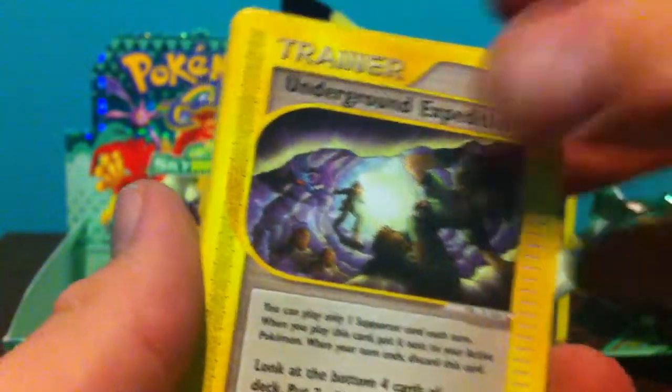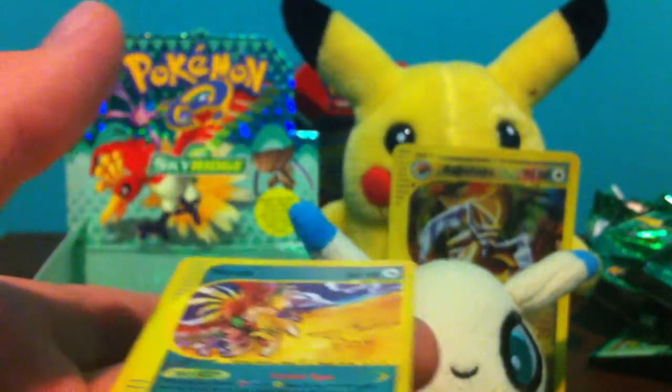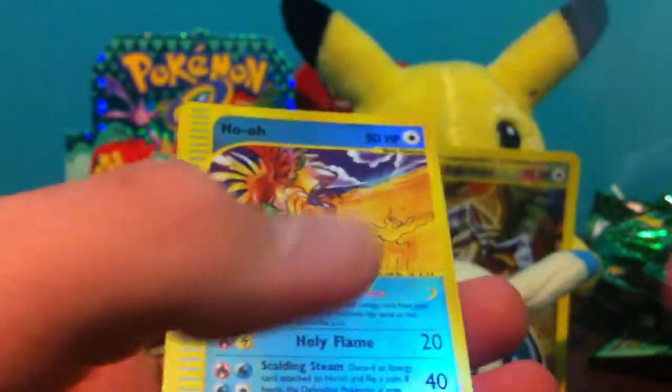Wigglytuff and Underground Expedition. Is that Wigglytuff from Rare? Really clumsy. There's Steelix Hollow. Come on, slide, work with me. And another crystal — that can't be right — Crystal Hollow Reverse. So I have four crystals so far, including the Celebi I traded with Spiel Productions.